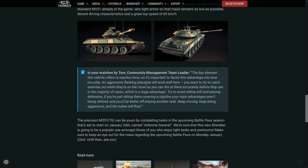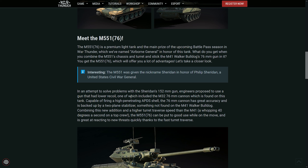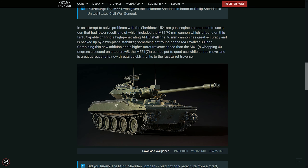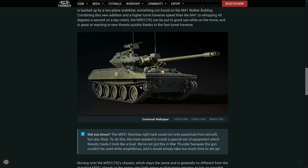They say it has an incredible traverse speed on the turret — let me see if I can find it. It's a two-plane stabilizer as well. Here — 40 degrees a second on top crew turret traverse speed, so it is really fast. I think it's because of the lightweight gun instead of the heavy 152mm. And of course you can get to 69 kilometers per hour — very fast — so it should be a very, very nimble tank to get to cool positions.